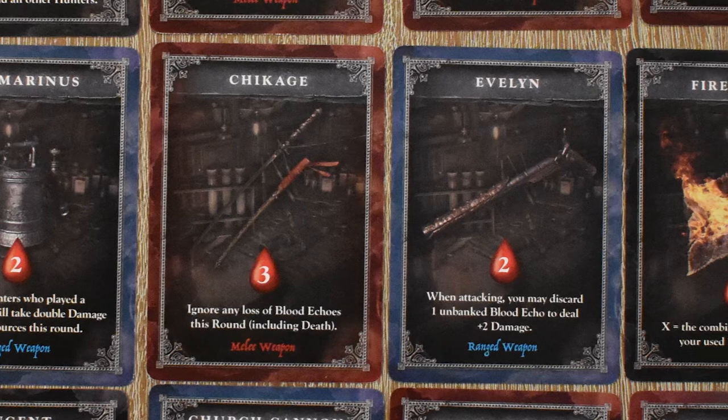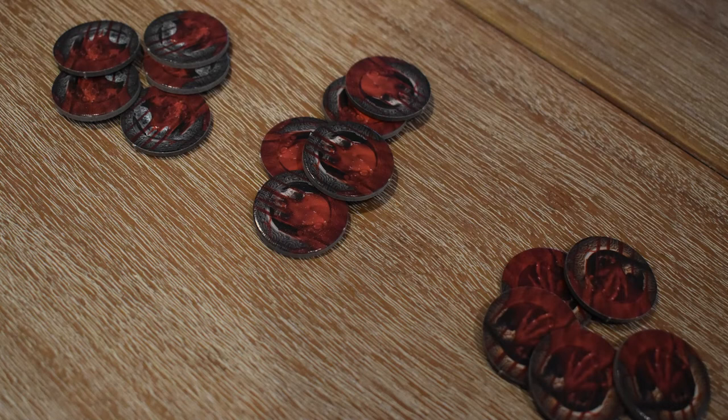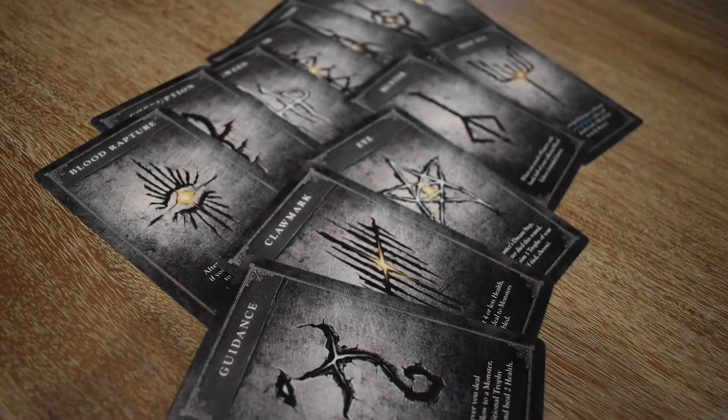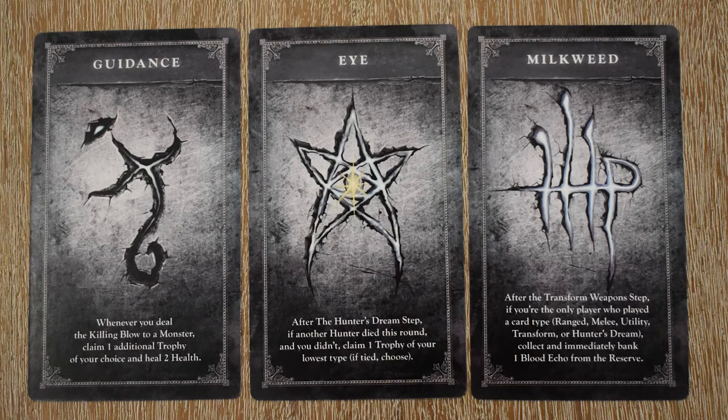In addition to the content, the expansion adds two new mechanics. A death token system caps the amount of trophies you can get more and more after each time that you die, making death more costly and moving the game slightly towards a more hardcore setting. The best upgrade though is the rune cards — selected at the start of a game, they give you a unique ability like increased melee damage at the cost of being vulnerable when you use a melee attack card. This allows you to create specific builds when you select your upgrade cards, and it keeps things fresh as you try out different combinations of hands with different runes.